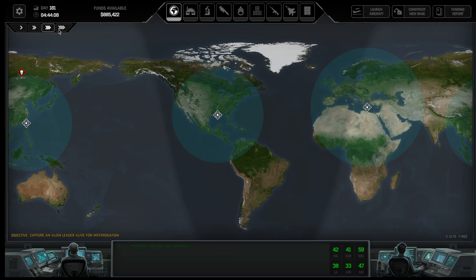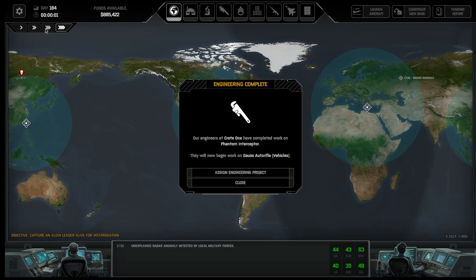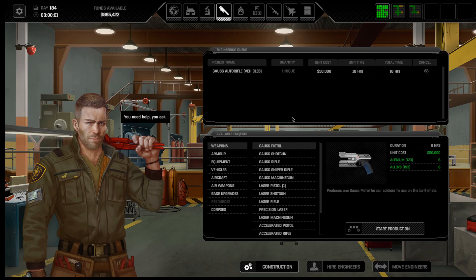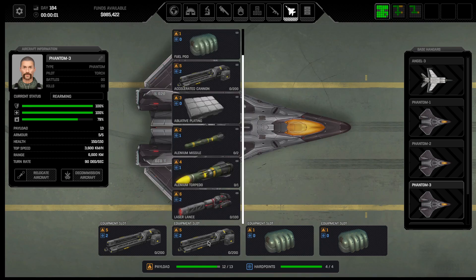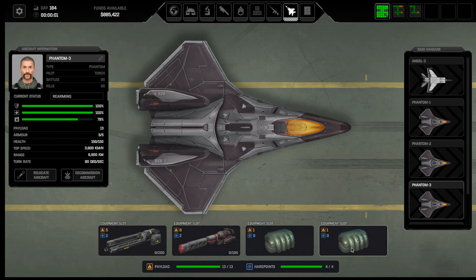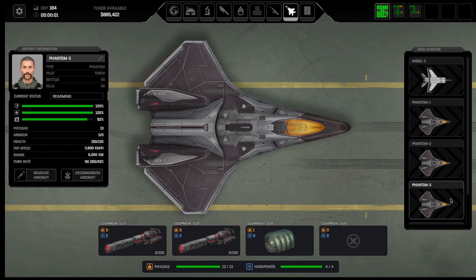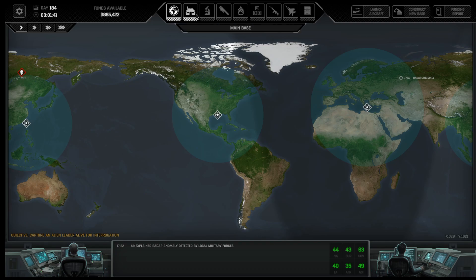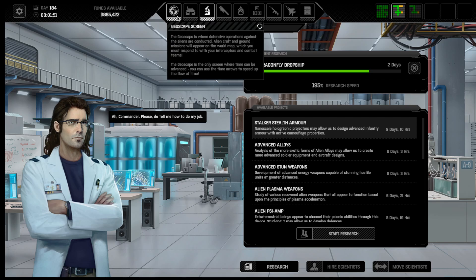Let's zip along and see if we can get my planes up to healthy. I just went in here to make sure this phantom is not doing accelerated cannon - I want laser lances, right? I need to get gloss weapons for them. Four days until I can build anything, two days for that, so I'm going to be a couple days off.